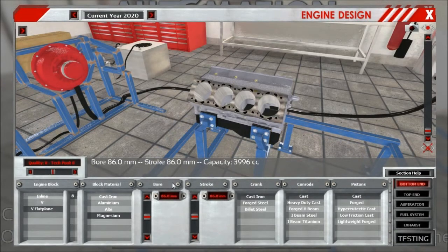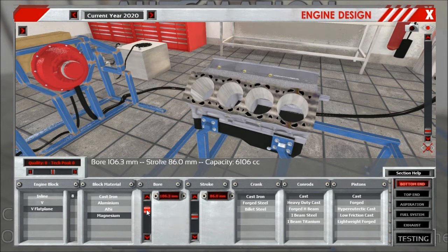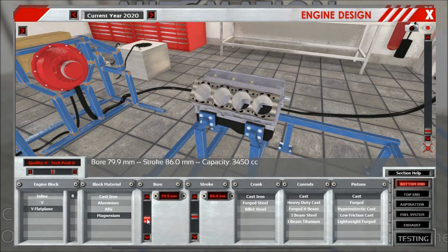The next option is engine size. No longer do you have to select between three or four different block types or block sizes — instead you have free engine scaling. If you increase the bore, the engine gets bigger, while decreasing the bore makes the engine smaller.